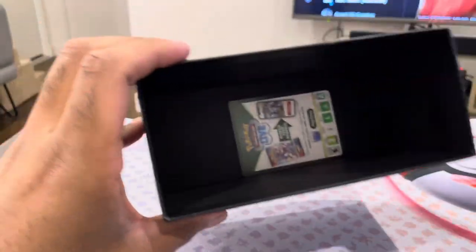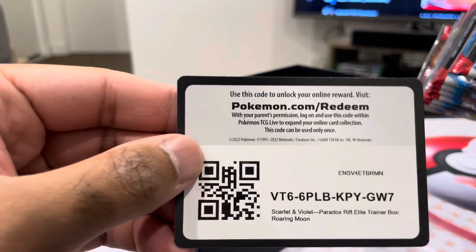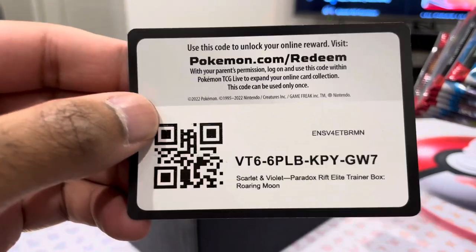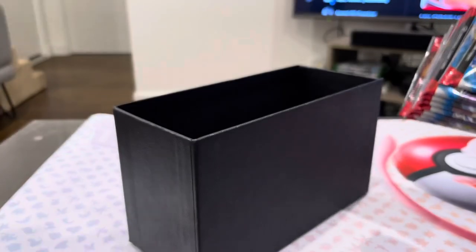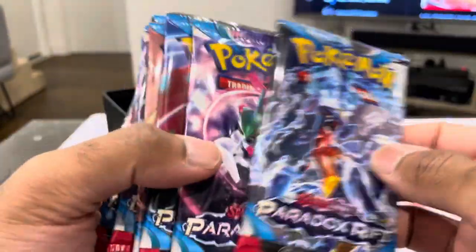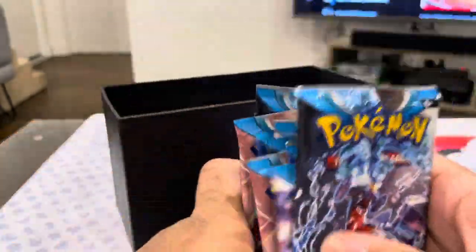What have we got in here? We've got a code card for the viewers - hopefully this gets you some goods. And then we've got boosters: 1, 2, 3, 4, 5, 6, 7, 8, 9 boosters. Which we'll quickly run through.